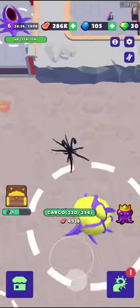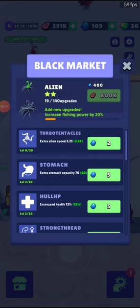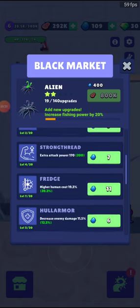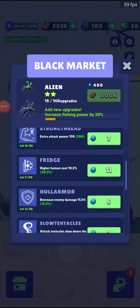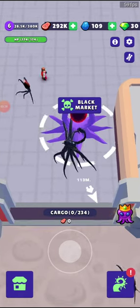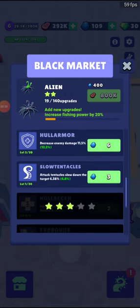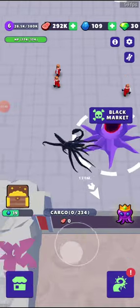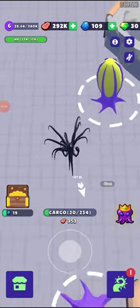You'll also unlock two new buildings. This building is the black market — this allows you to get even more upgrades: your stomach, your aliens, your speed, your attack damage, how much humans give, your armor and your health. You might notice up in the top left you have an HP bar, but none of the enemies actually attack you, at least up to this point. Once you get everything to level 10 upgrade, you get more stuff. Now I have slow tentacles, and you start to look different — those scorpion tentacle things appear once you get the black market up.